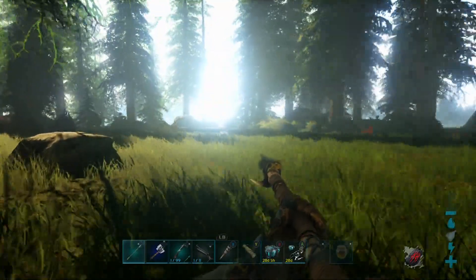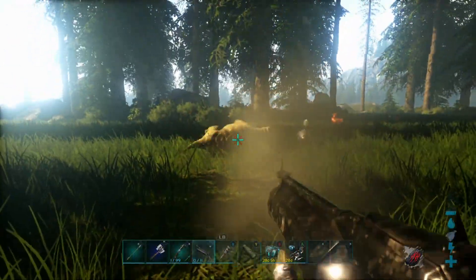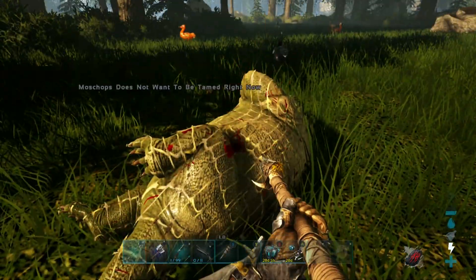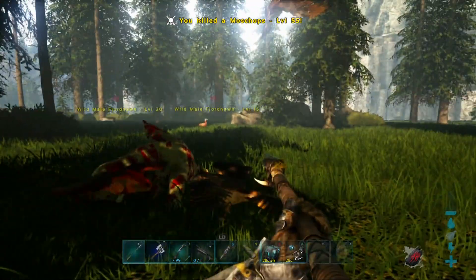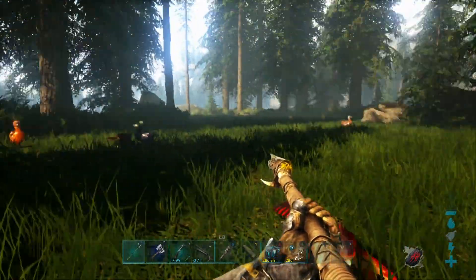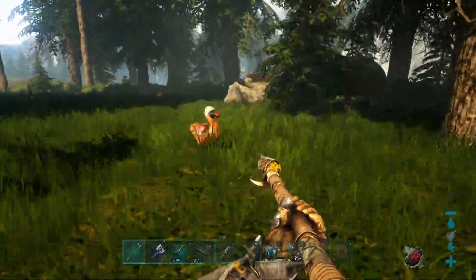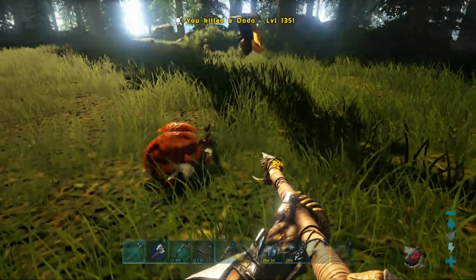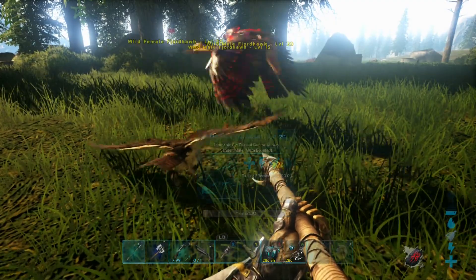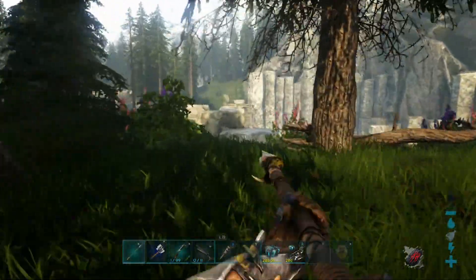Right here — hey guys, you want this dodo right here? Let's get this guy. Oh, whoa, look at all this! How many do we have here? Got a bunch of them here. Let's get all three of them! Oh my goodness, the taming is slow. We need something better. We need bigger, better.